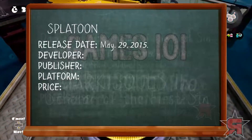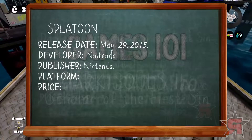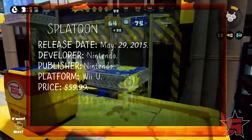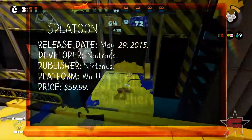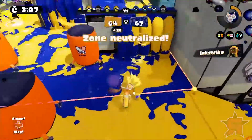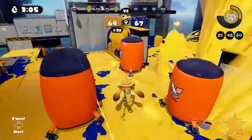Splatoon releases on May 29th on the Wii U, and has been developed and will be published by Nintendo, and will cost $59.99. Check out GameRevolution.com for all your news, reviews, and previews, and please subscribe and comment below.